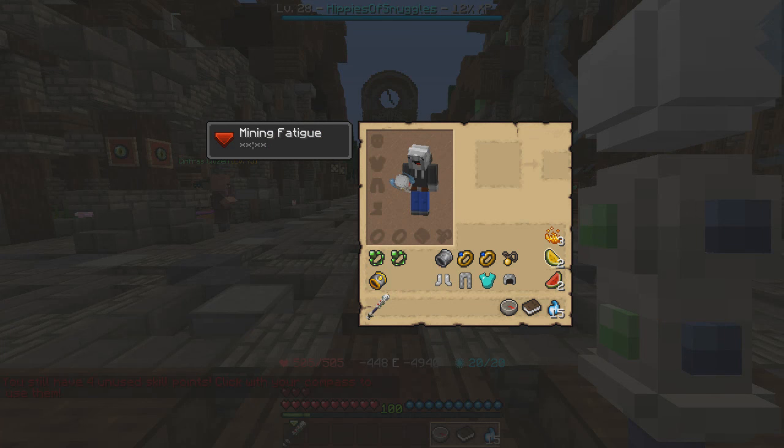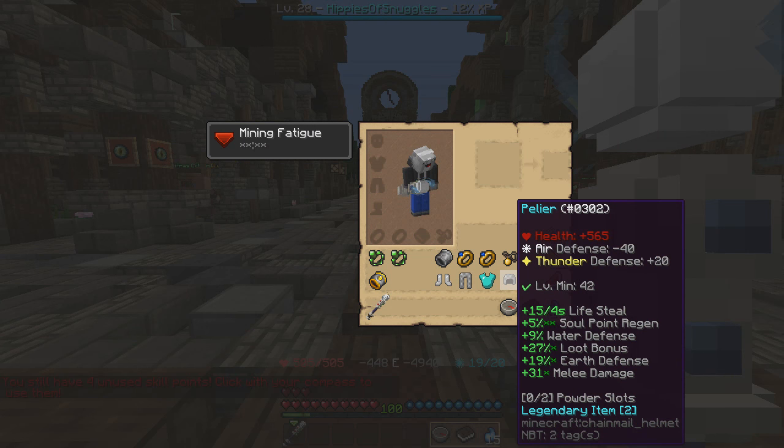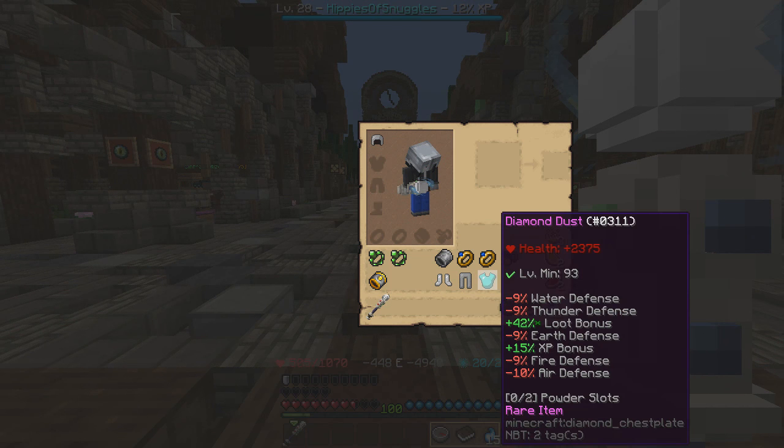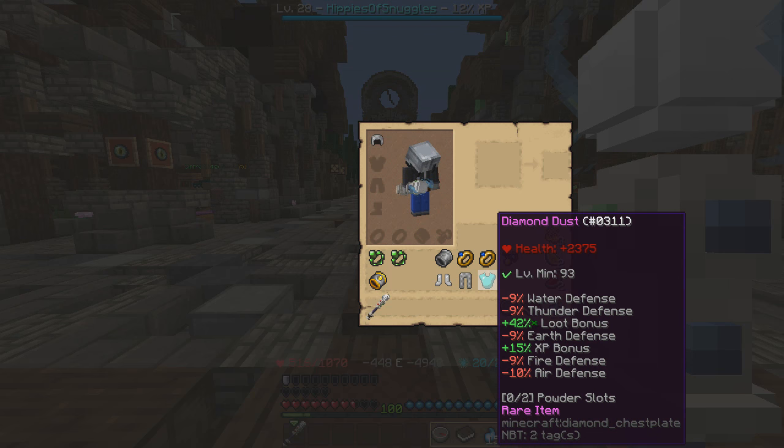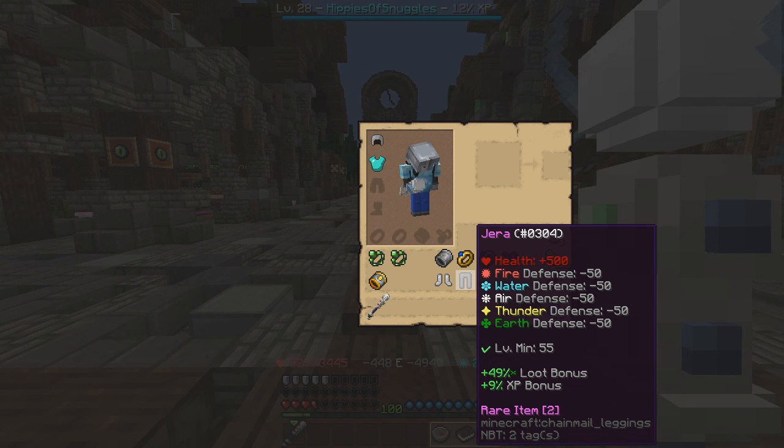This is a maxed out loot build. For the helmet we're using Pellier, which has a max of 33 — I only have a 27, but not too bad. Diamond Dust is a rare chest at 93, with a max of 45 loot. Jera, which is the pants, is a 52 loot bonus.